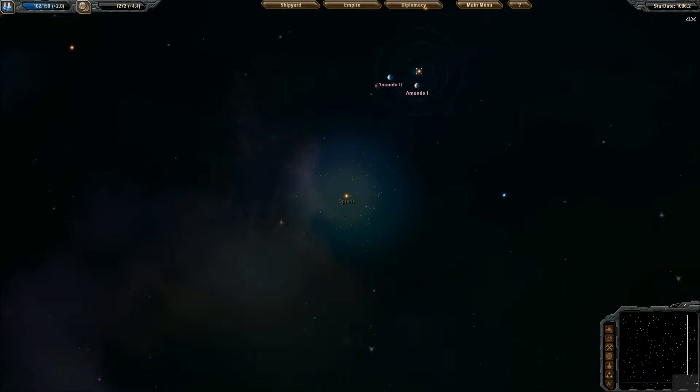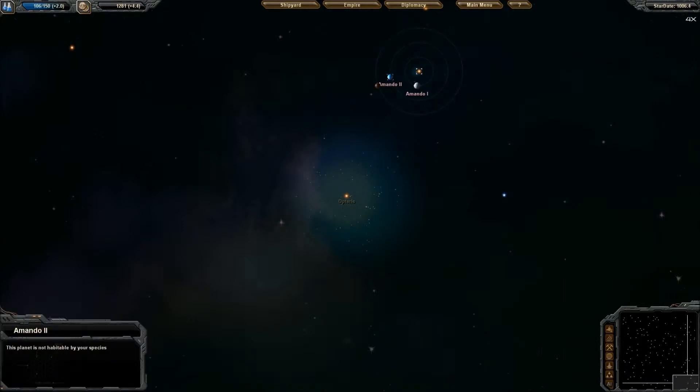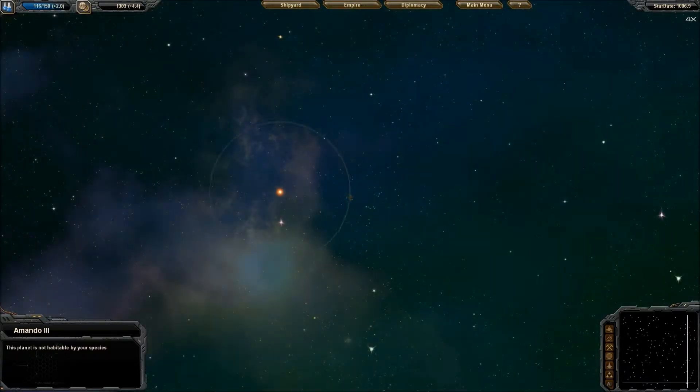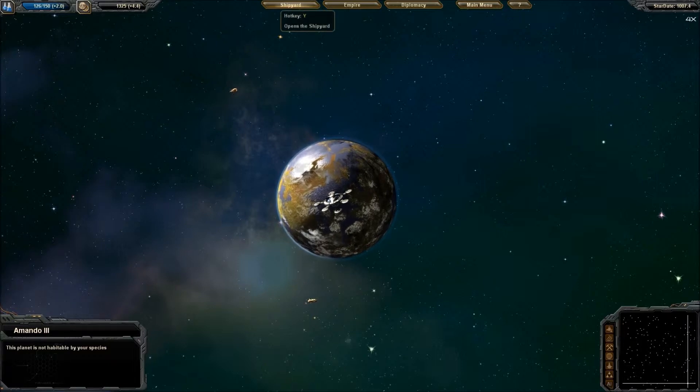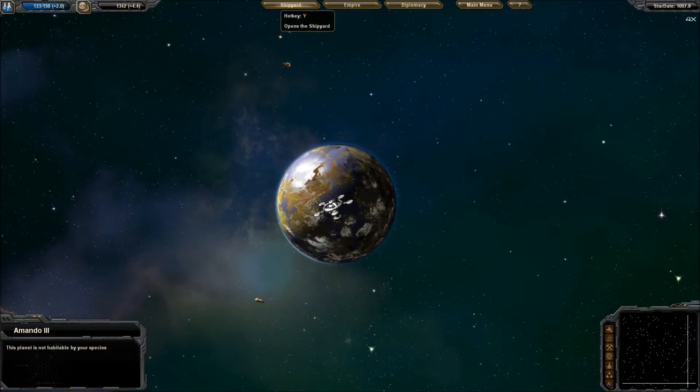Let's check out what's in the system. We have a non-inhabitable, a non-inhabitable, and a non-inhabitable. Fantastic. Anyway, as I was saying, the standard freighters don't have warp capabilities. And that's pretty key when you want to have an empire that spans multiple systems.